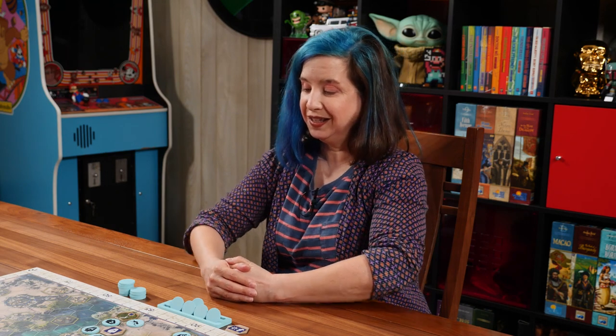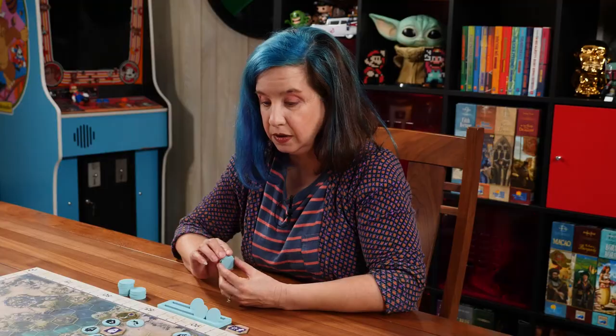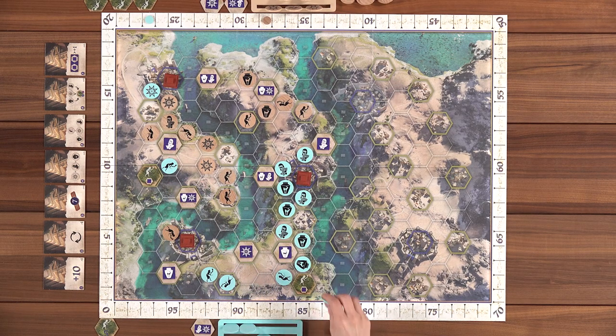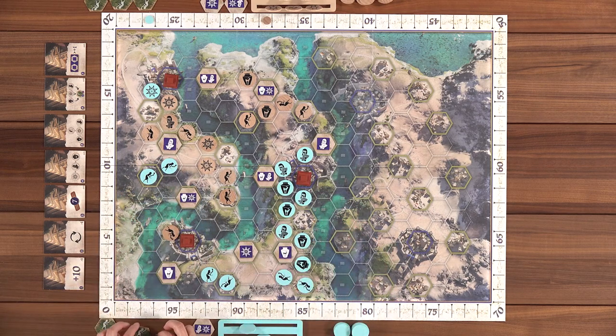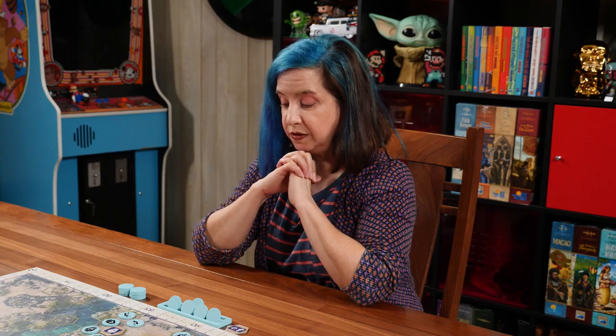Nikki takes her turn, placing one token, taking a farm tile, and placing one more token. Lincoln notes that scores Nikki three points. Nikki does two farm tiles for a total six points, scoring for both players' city tiles — three for each because Lincoln has two and Nikki has one. Lincoln places two tiles, planning for the future.